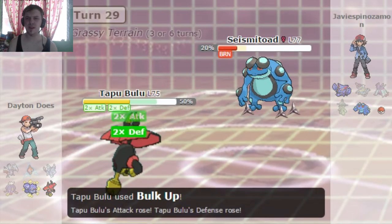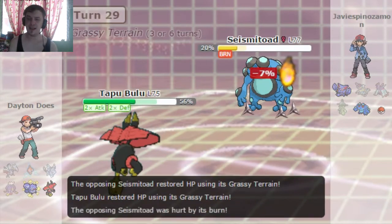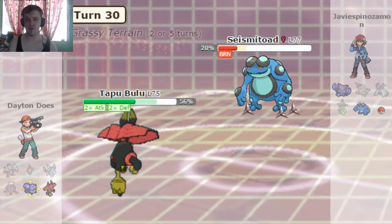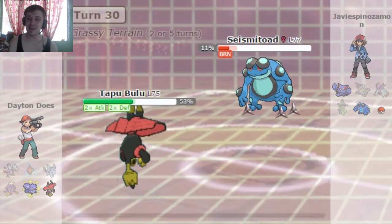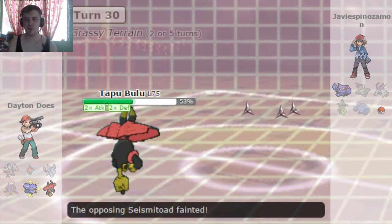Really confusing for me the first time I saw it. Basically it gives me Leftovers healing per turn. This Tapu Bulu does not have Leftovers, so that's just fine. He goes for Earthquake, which does some sad, sad damage. I'm gonna go ahead and put it out of its misery with Megahorn, and hopefully he'll show me what his last Pokémon is.